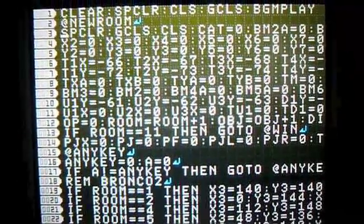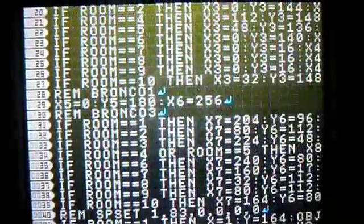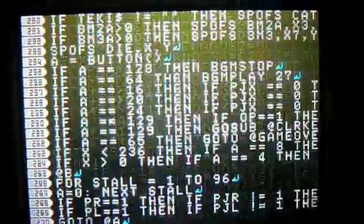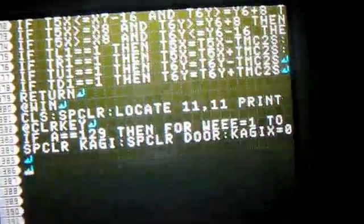Here is Poochie Cone — here is my code. This is an action game, about 400 lines of code, programmed in BASIC. Let's get to the game — you control the dog. I'll die once to show you the game over screen. If I hit these spikes, I die. Pretty simple.